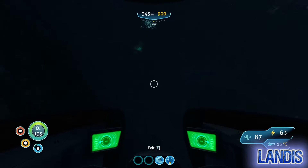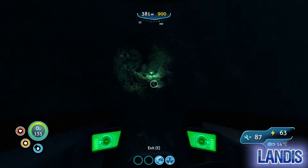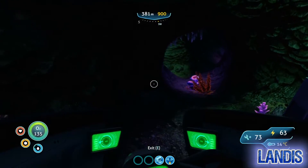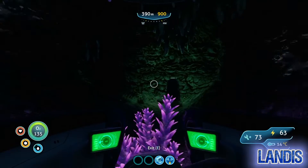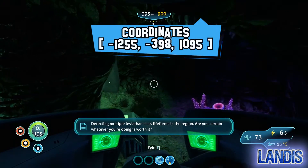At this point you want to head as far down as possible. You should be able to see in the distance a light on the side of the crater wall. This is a precursor light and is a good way to find the entrance. Once inside, follow the long winding cave — just around here you will find the entrance.